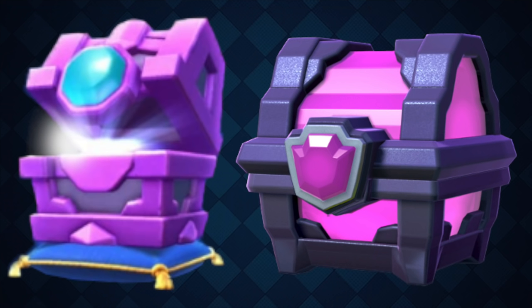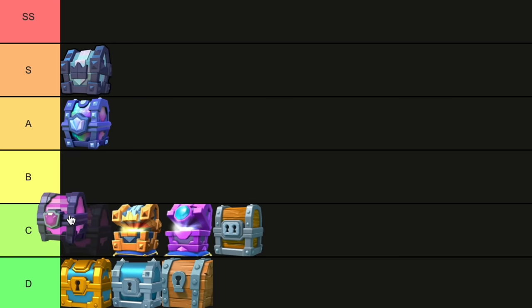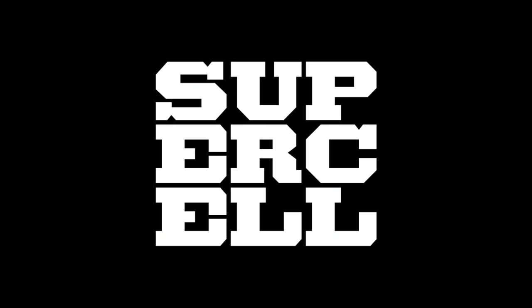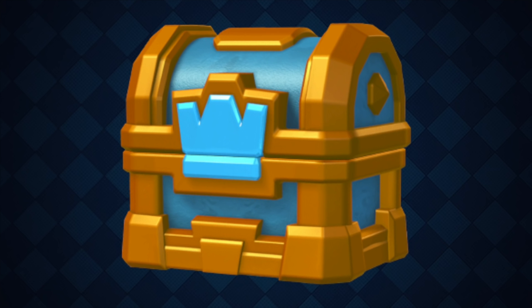Magical Chest. Speaking of a modified magical chest, the actual magical chest from a few years back is actually better in terms of the amount of epics you get, and also has a higher chance of a legendary at 14%. I would have much rather kept all of these chests in the shop, but Supercell loves playing with our feelings, like that one time they nuked the game with Clan Wars 2.0. Anyways, decent chest.